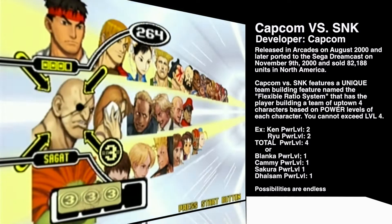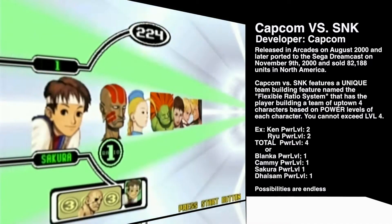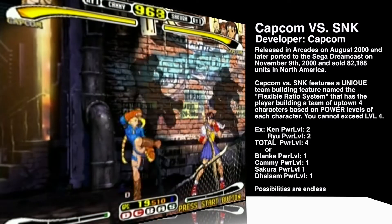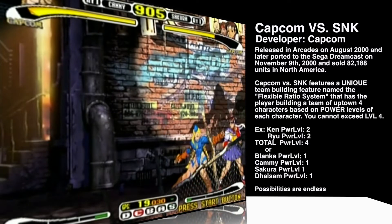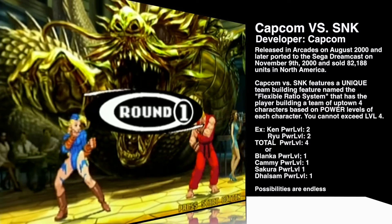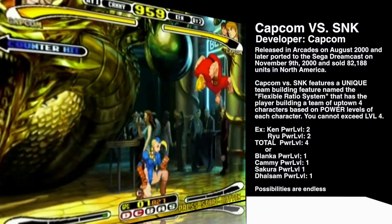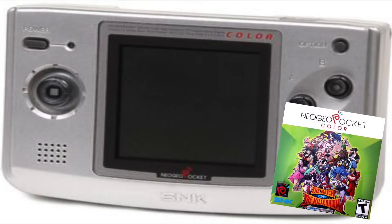The Flexible Ratio System allows you to build a team of up to four characters depending on the value of each character. For example, Ken and Ryu are both level two, so together they amass a team ranking of four. But you can also choose four level one characters and have four characters on your team. Once your characters are chosen, you can place them in any order before each match. Each fight, there's a real-time fight analyzer at the bottom of the screen which judges your skills based on your offensive and defensive performance. Fun fact: you can also play this on the Neo Geo Pocket and unlock abilities, then carry them over to the console.